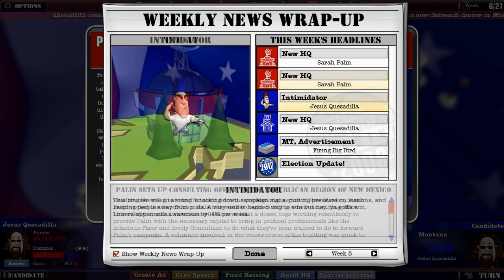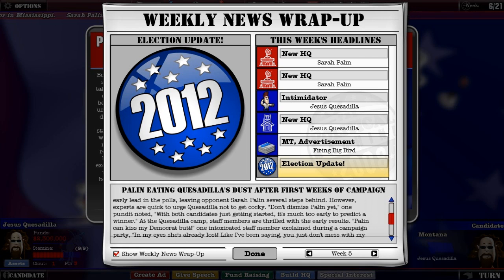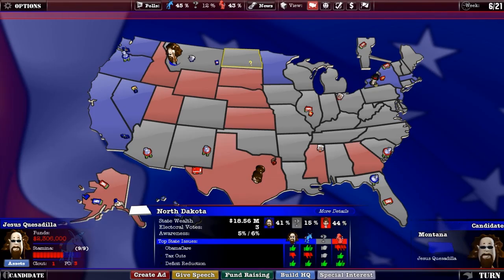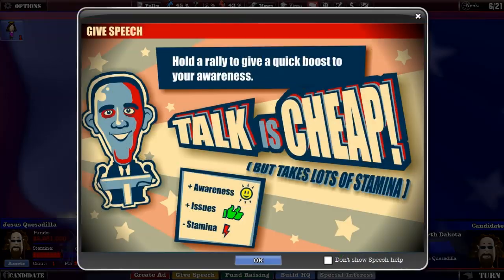This is cool — it gives you a news rundown at the end of the week. I set up a new headquarters. One pundit noted with both candidates just getting started it's much too early to predict a winner. There's an intoxicated staff member at my party — okay, whatever, living it up! I also noticed a question mark on the map. I wonder what happens if you fly over there. She has a halo — she must be one of my disciples!